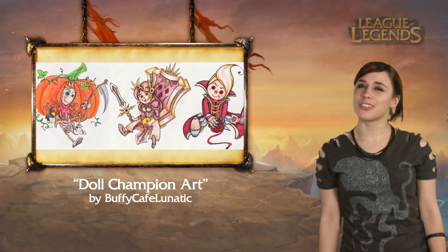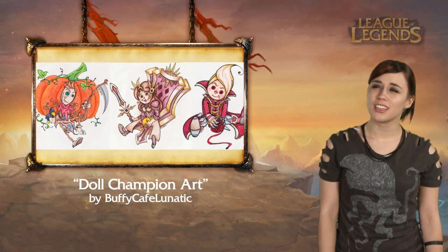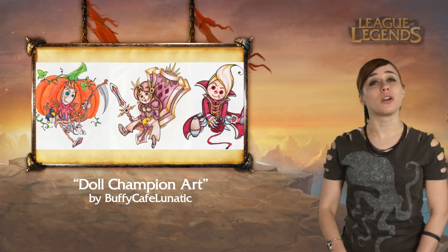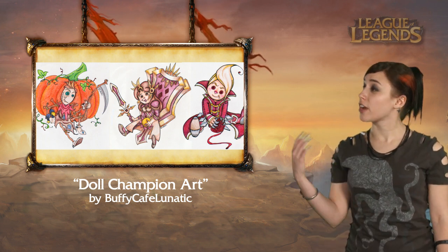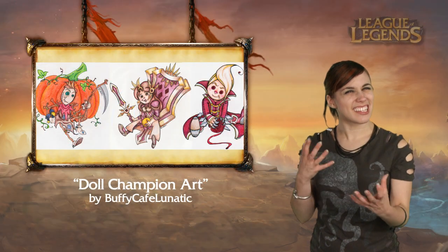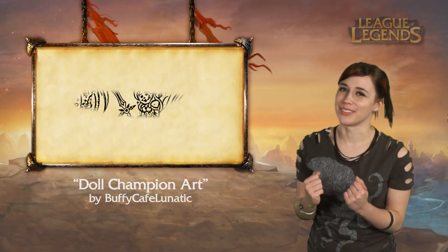We've seen the button-eyed charm of sewn Chaos Orianna, if you'd call it charm. But Buffy Cafe Lunatic takes us to a new level, creating new champions for Annie's toy box — like Fiddlesticks and his Stitchy Crow, Vladimir with a ball of red yarn, and Leona in full armor, whether she's a doll or not. Even though they're on paper and conceptual, they still look pretty huggable.